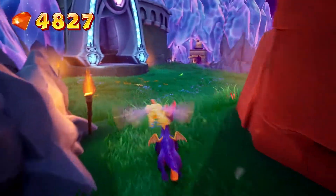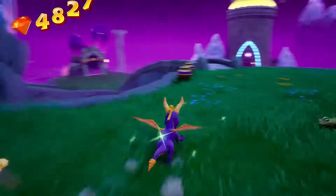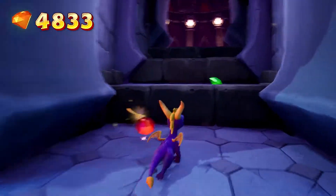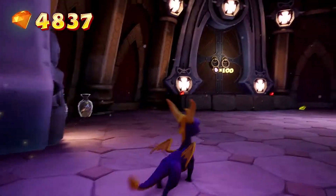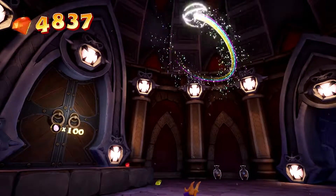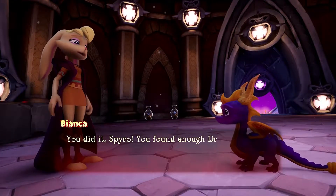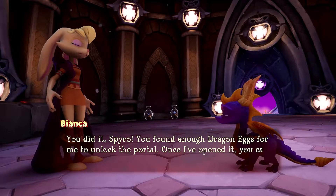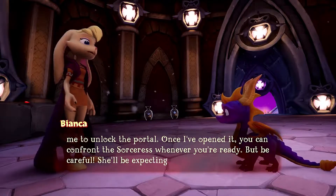We got some gems hiding behind the portals. Damn it, Spyro. You've found enough dragon eggs for me to unlock the portal. Once I've opened it, you can confront the sorceress whenever you're ready. But be careful — she'll be expecting you.